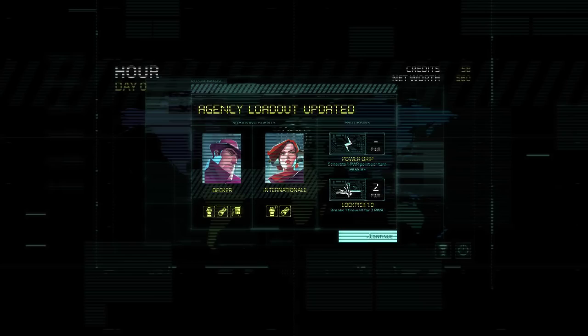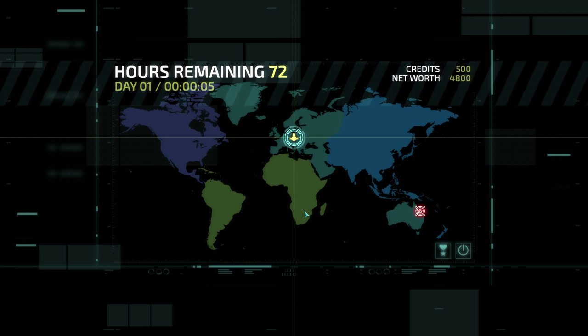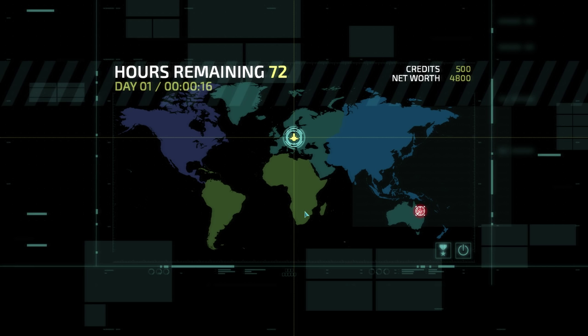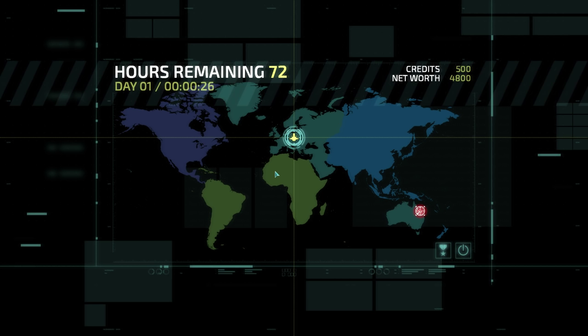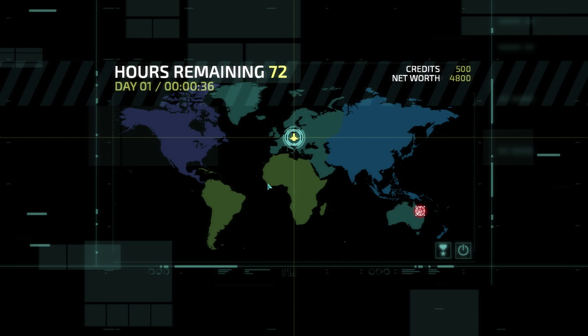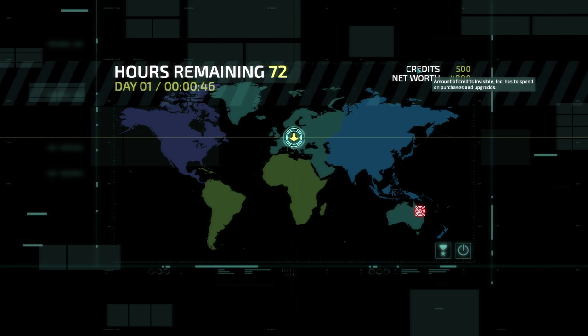This is our agency loadout — just our agents plus programs. The game starts with 72 hours before Incognita's power runs out, and you have to do all missions within that time. Each mission with travel time can take 8-9 hours, so you might have 7-9 missions. We get a choice of missions later, and each one gives variable rewards — credits, agents, weapons, or Incognita programs. This is one of the things I like in contrast to XCOM: instead of scripted mission types, we always have a choice.